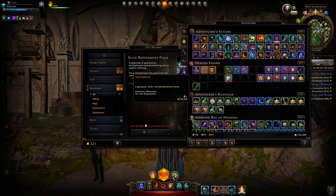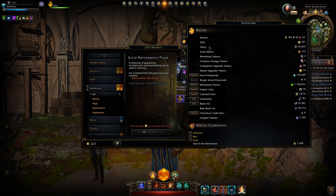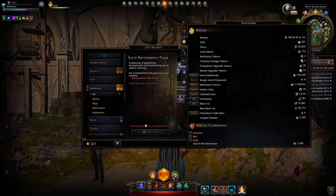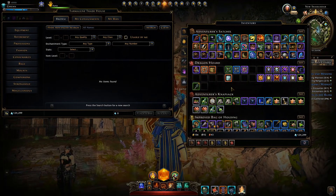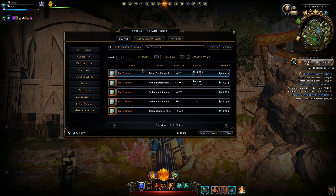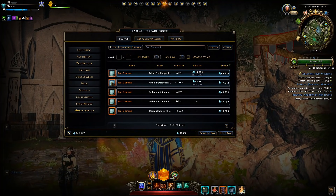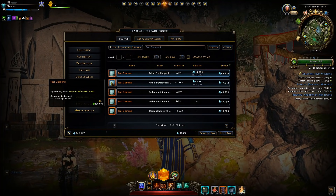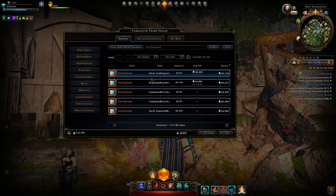Each teal diamond is worth 100,000 refinement points, meaning it's very easy to obtain a lot of refinement points if you need to. If we look on the auction house there are a lot of these teal diamonds — you can purchase 10 of them for just under 100,000 astral diamonds, meaning you can obtain a million refinement points for under 100,000 astral diamonds, which is a bit crazy.